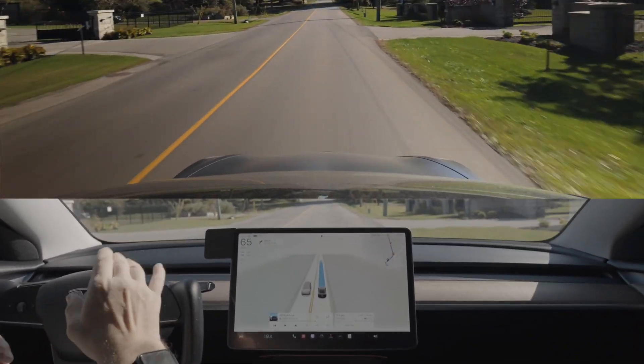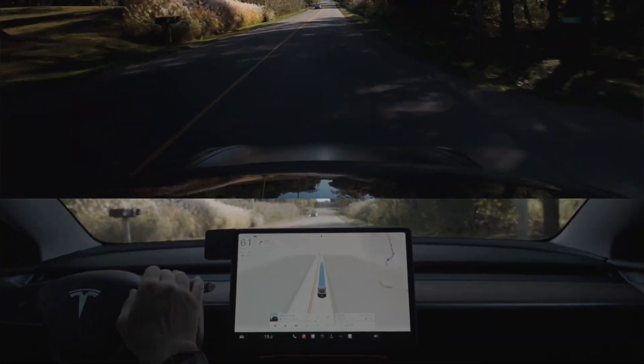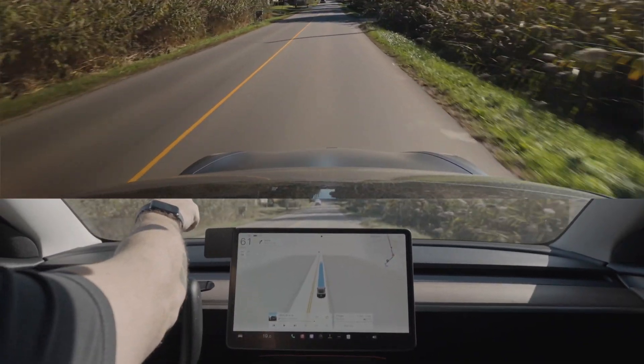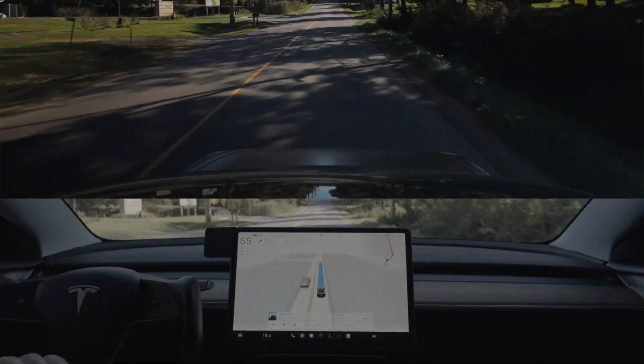In 12.5.4 it kept just braking right around this area. You'll see here coming up — there are these bushes with one branch kind of right on the road. See, there's a little braking right there. That's kind of funny.